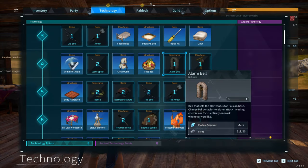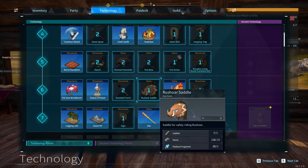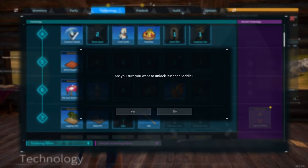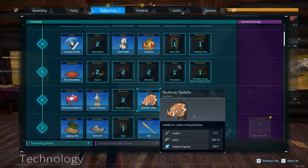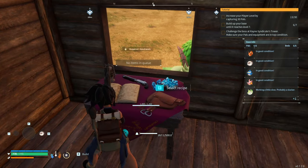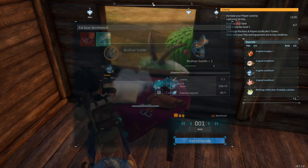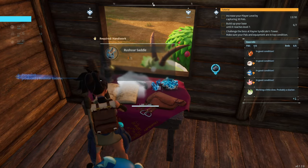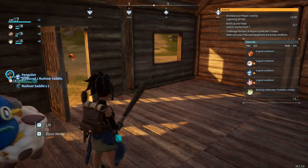Oh, we unlocked the Rush Boar saddle in the technology tree! That goes here by the way. Let's make it — we got a saddle! All right, so how do we do this?